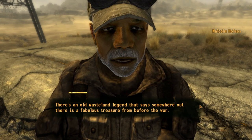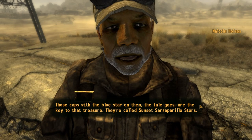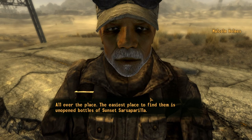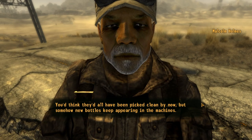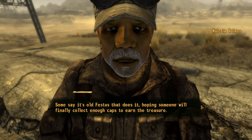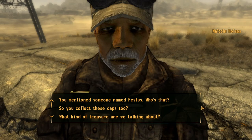There's an old wasteland legend that says somewhere out there is a fabulous treasure from before the war. Those caps with the blue star on them — the tale goes — are the key to that treasure. They're called Sunset Sarsaparilla stars. You can find them all over the place. The easiest place is unopened bottles of Sunset Sarsaparilla — you'd think they'd all have been picked clean by now, but somehow new bottles keep appearing in the machines. Some say it's Old Festus that does it. Other than bottles, you'll just have to scavenge — blue star caps can be found in the unlikeliest of places.